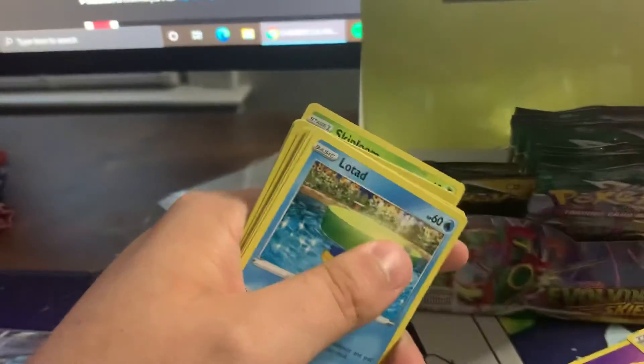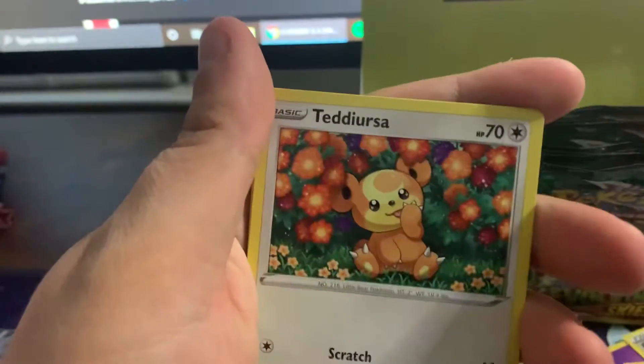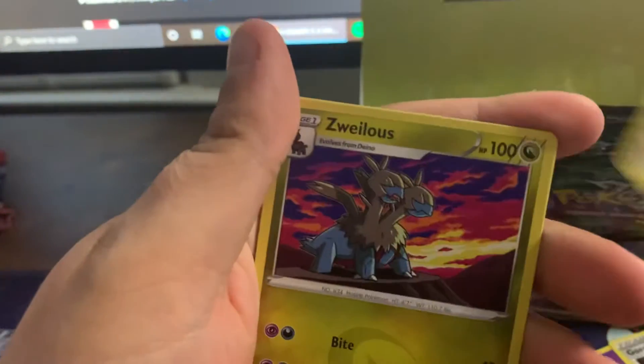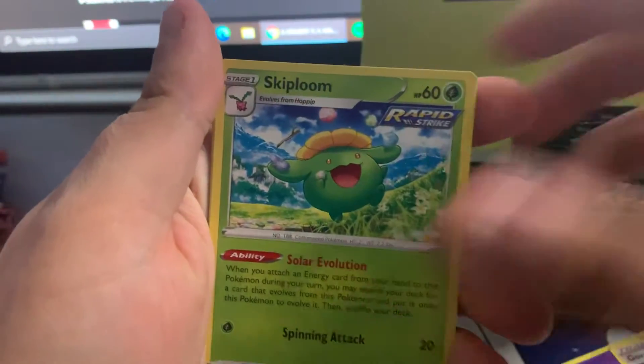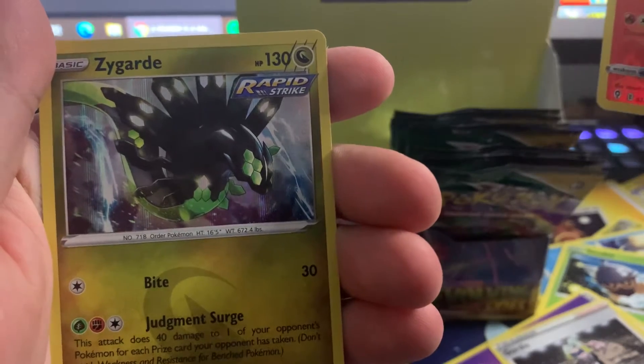Not really what I was hoping for — I was hoping that would be Rayquaza — but beggars can't be choosers. Code card. One two three four. Feeling it in one of these last packs. Lotad, Sailute, Teddiursa, Reep, Zorua, Steel Energy, Copycat, Zoelius, Skiploom, Pyroar, and a holo Zygarde.